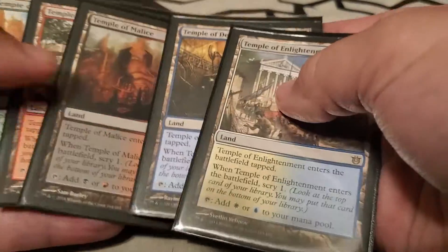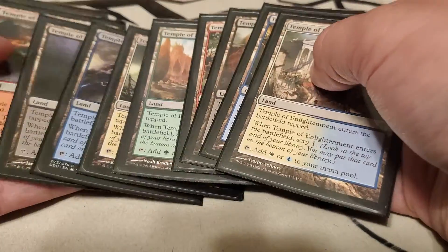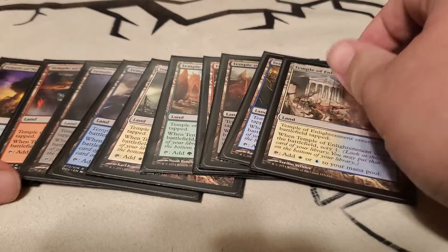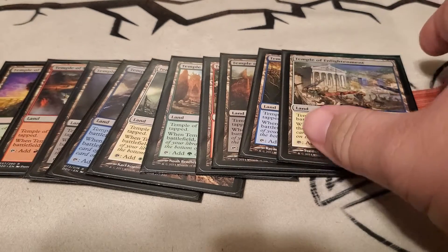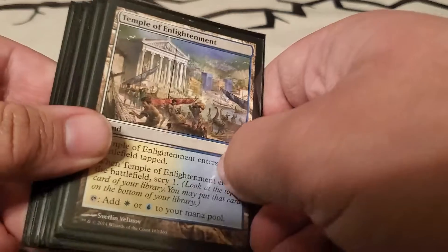Firstly, we have the only tap lands in my cube, for the most part — you'll see later that I am phasing some others out. I've got the temples. I don't normally like tap lands at all, but this is for a limited format and the scry is pretty valuable. So I have all 10 here, starting with the ally and then the enemy temples.